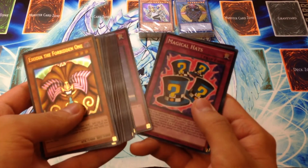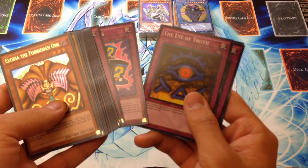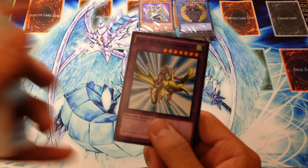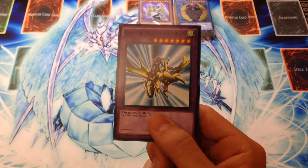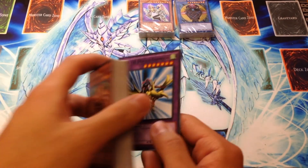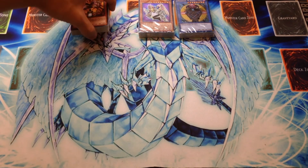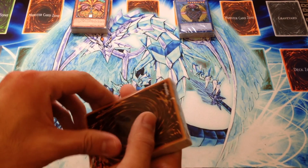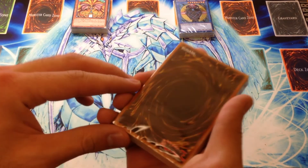For traps, we have Mirror Force, Magical Hats, the Eye of Truth, and Shift. And then we have a common version of Gaia the Dragon Champion, which actually looks pretty cool — I've only seen it in Secret Rare before.